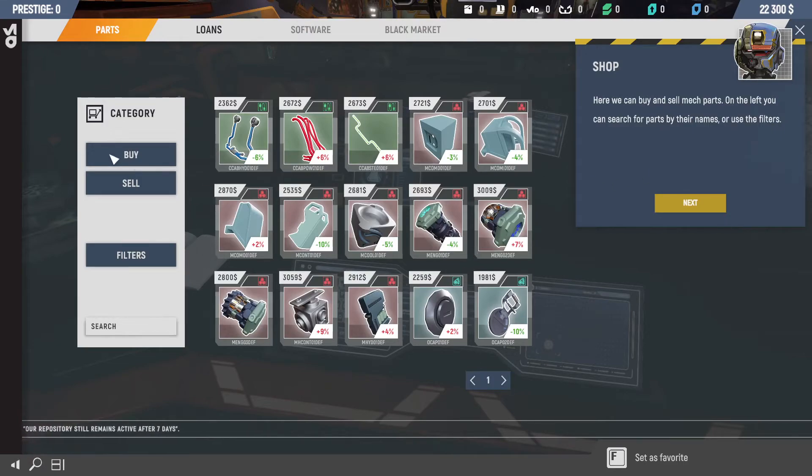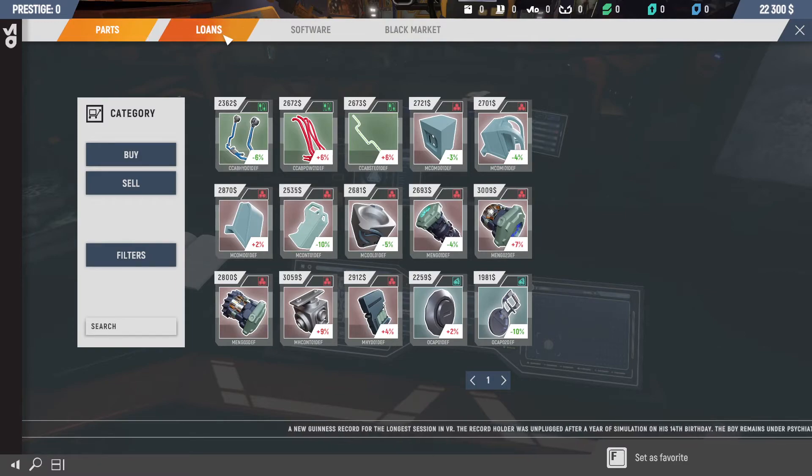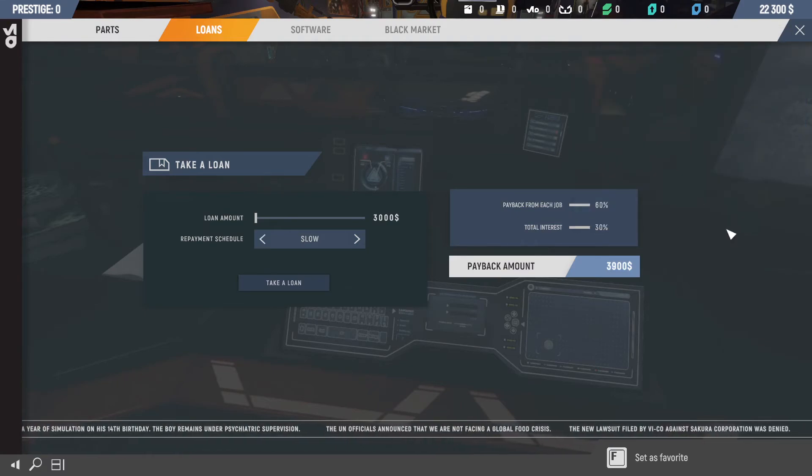We only have access to one type of mech. Here you can buy and sell mech parts. On the left you can search for parts by name and use filters. Always check the parts price before you buy — the market is really unstable right now and prices change a lot. Luckily, current price changes are displayed next to the I button. Software, black market, loan. Our reputation opened new doors — we proved we are worth the trust and from now on we can take loans. From this screen you'll be able to take loans and specify the repayment schedule. If you take 3,286, it'll cost you $49.29. I gotcha.